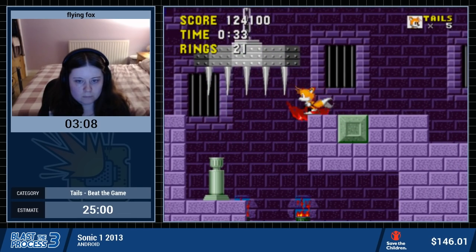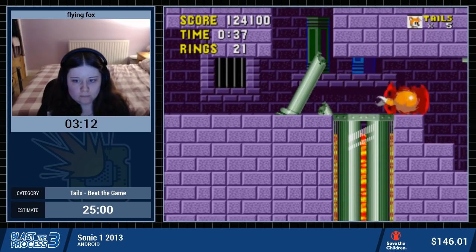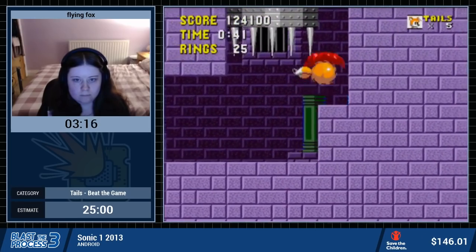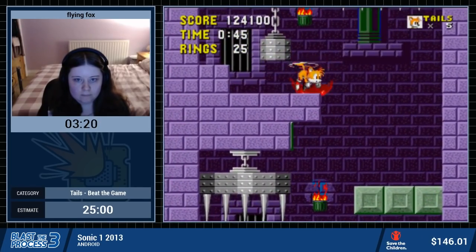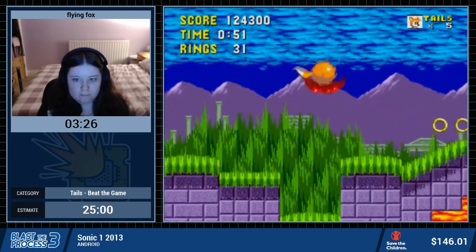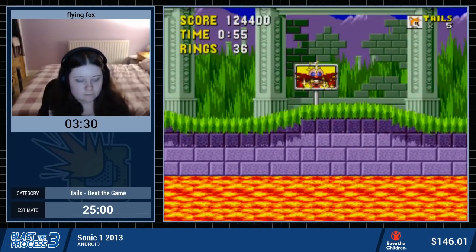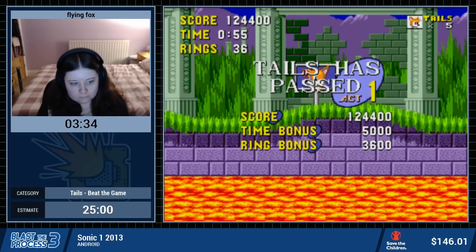There are one of two ways runners go about this section: you can run through here, or try to time a spin dash. Timing the spin dash, however, is very very tight and you have a high risk of crush death. Tails's pushing animation is so adorable — look at those little arms! Here is that avoidance of the damage boost I was talking about, and right afterwards another avoidance of a damage boost thanks to Tails's ability to fly.